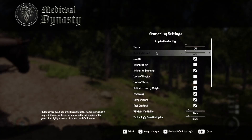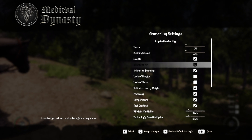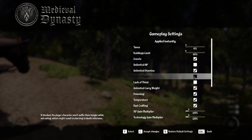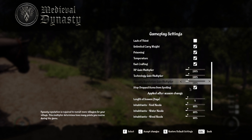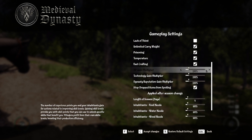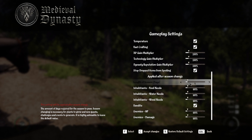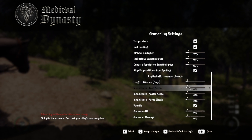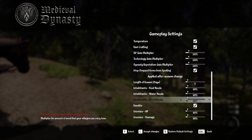I'm going to have taxes at zero, leave the build limit at a hundred for the time being - I'll increase it if I have to. There'll be no events. I'll have unlimited HP, stamina, no hunger, no thirst - it'll be as easy as I can possibly make it, including the multiplier going up to a thousand. I'm probably going to leave the inhabitants count at four - I really like working with four.